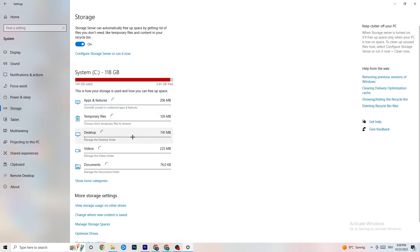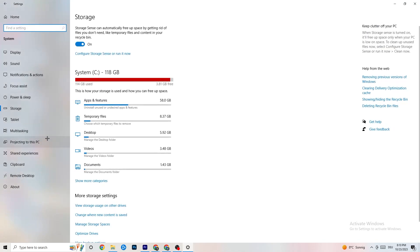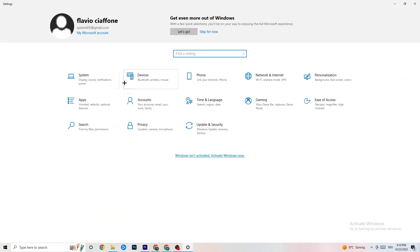Under Storage settings, click on 'Storage', then 'Configure Storage Sense' and 'Run it now'. Click 'Clean now' — it will clean every single trash file currently on your PC. Go back once you're done.